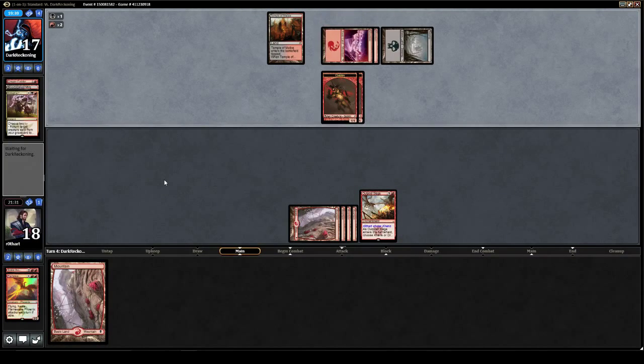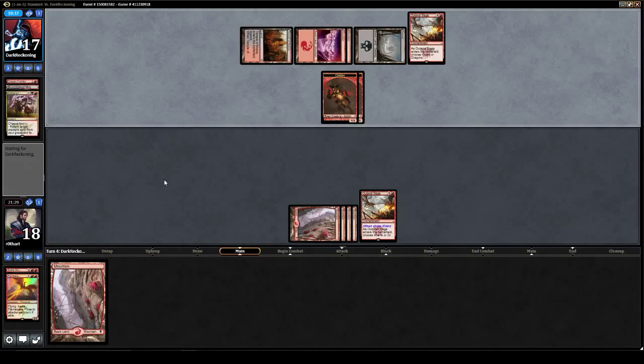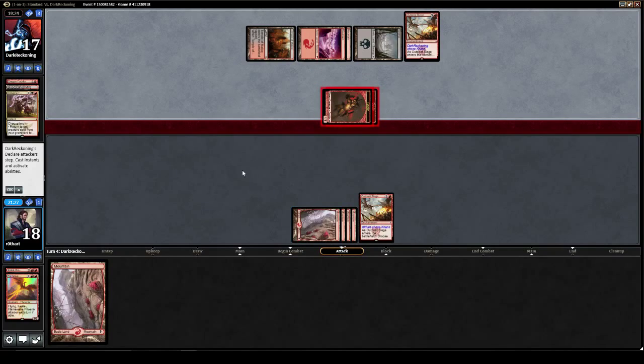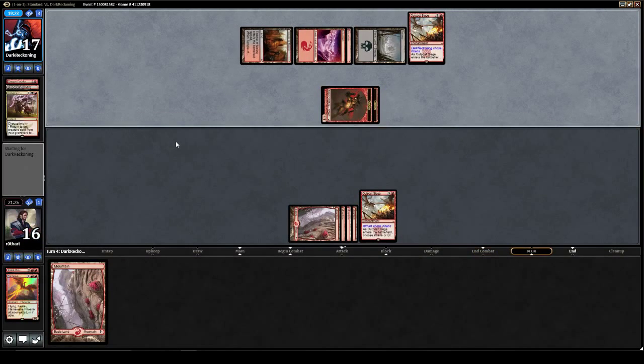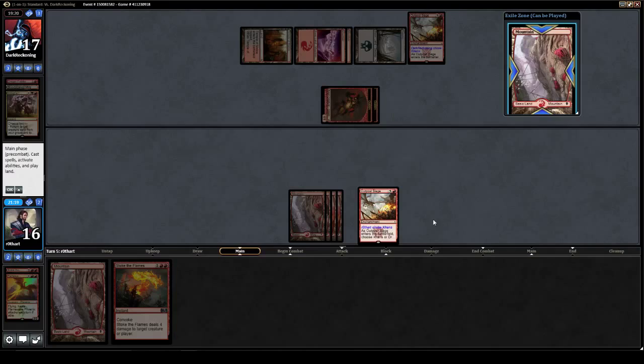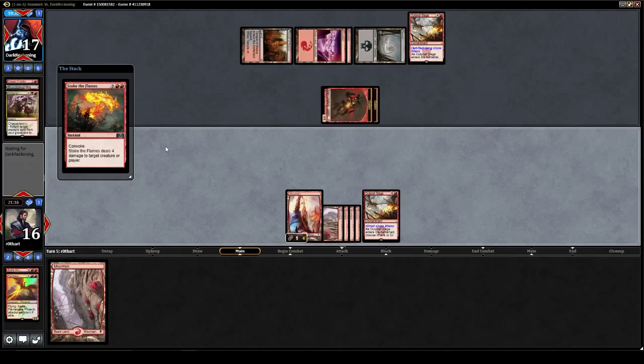We didn't show him any one-drops game one either. Remember what I said about this being a mid-range game plan similar to our own? Well, there you go. In fact, this Black-Red Dragons deck would be quite easy to transition this current mono-red mid-range list into — I'm pretty sure they share at least a good part of the 75. We're fortunate here that our Siege landed first, so we just get to start generating card advantage.